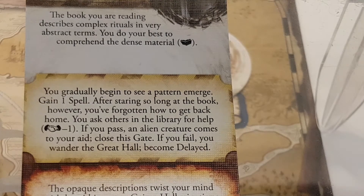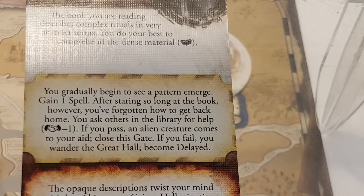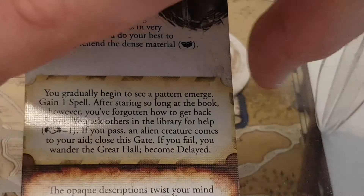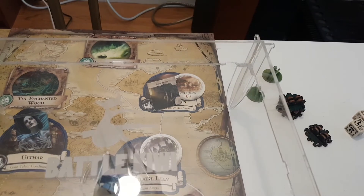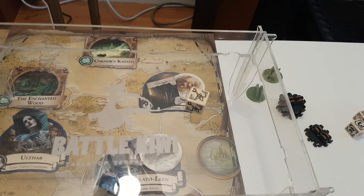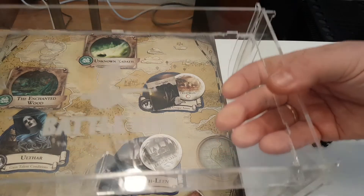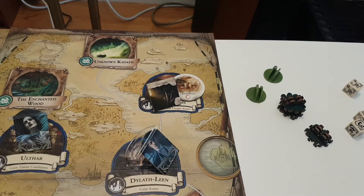To get back home, Dexter asks someone in the library for help: test influence minus one. If he passes, an alien creature flies him home; if he fails, he is delayed. Dexter's influence is two minus one. He rolls... and phenomenal success! Dexter closes the gate at Dilatleen in the nick of time and gains a spell.